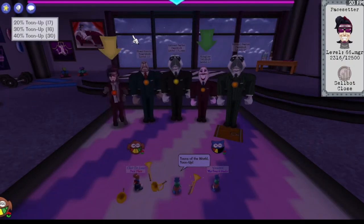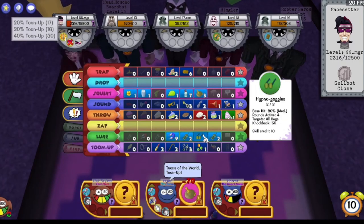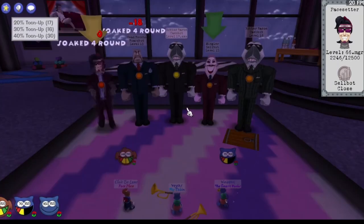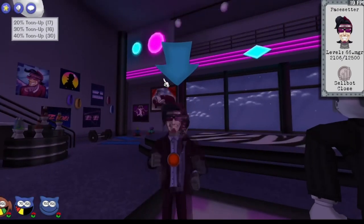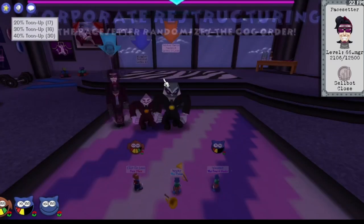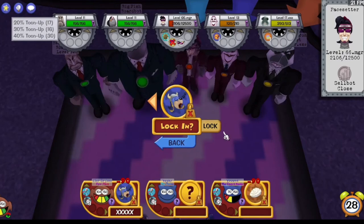They do have a Unite available, so they pop that off — I believe everybody's on cooldown. Zap, Lure — and you gotta zap, cause it's Pacesetter. Down to the wire on that one. But yeah, Zap's still coming before Lure. So many gags in this run were going before Lure — the absolute ideal for any run, but especially for a run this bonkers.